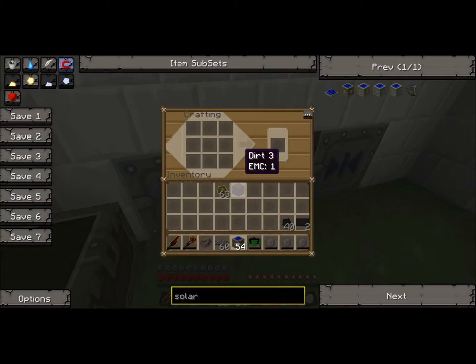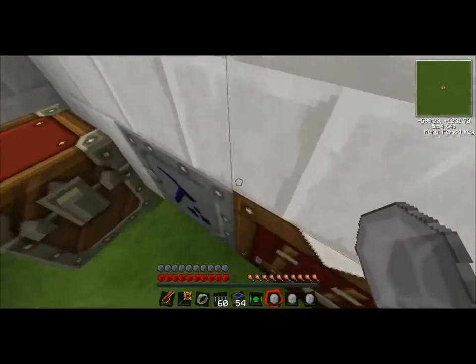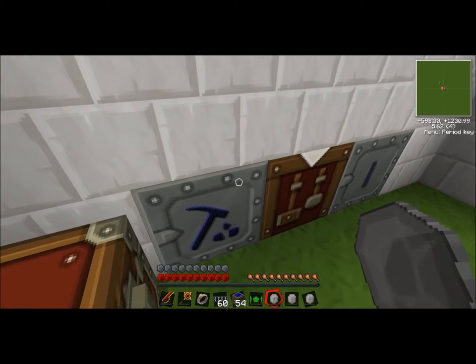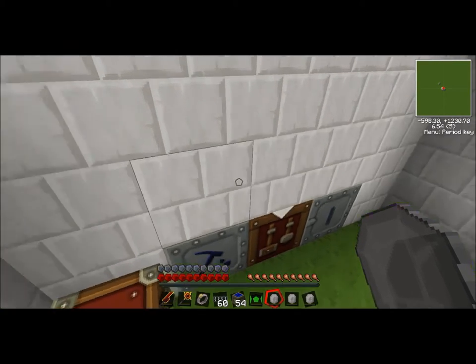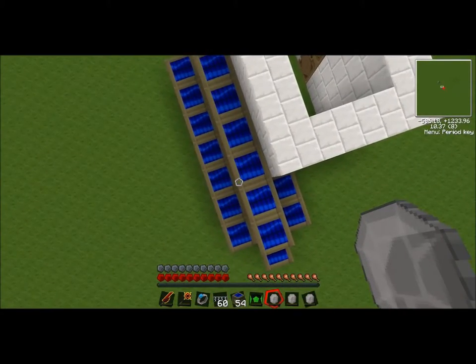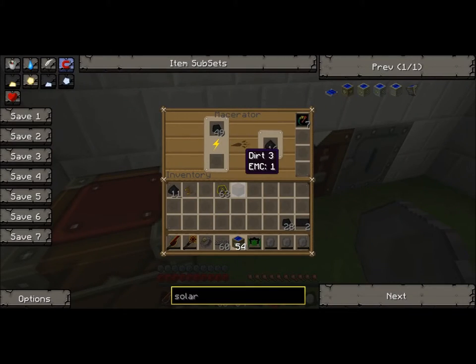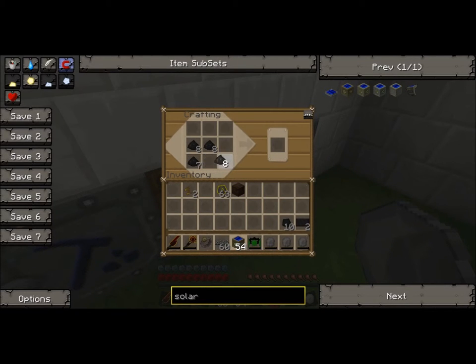You can make a macerator and compressor with just stone and cobblestone, a machine block, and an electrical circuit. This is flint, cobblestone, machine block, electronic circuit. You can use a generator, but I'm using solar panels. Solar panels are made by coal dust — I'll do a tutorial on generating and storing power again.